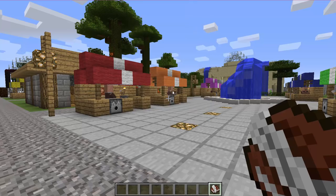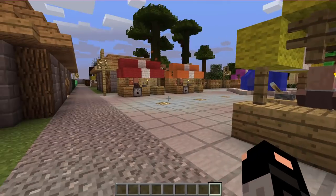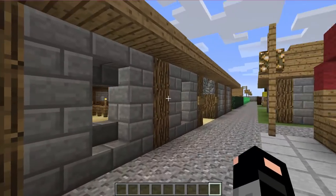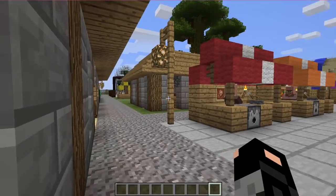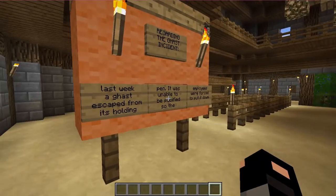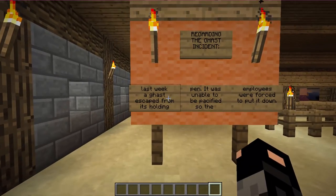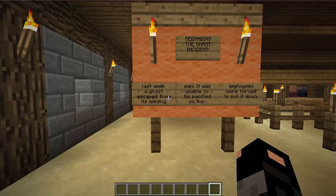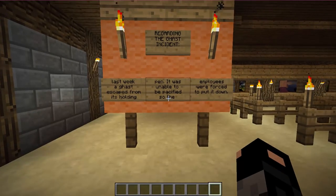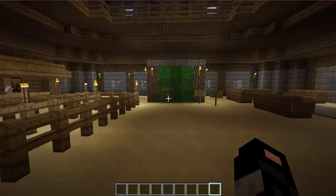I'm surprised they put that in, and of course I will help you today Mark. He couldn't be here because he's gone somewhere to open up another zoo. I don't see why he should move on to the next zoo — he hasn't already finished this one and it looks pretty amazing. I'm going to look around real quick. We have the main office and a few items here. Oh, and this is not so good — it says regarding the ghast incident: last week a ghast escaped from its holding pen. It was unable to be pacified so the employees were forced to put it down. That is such a shame.